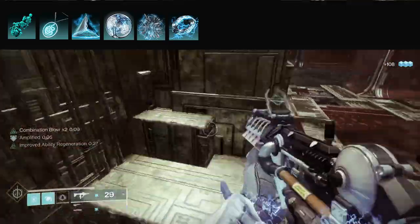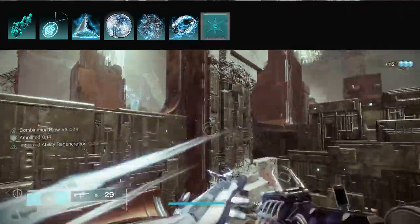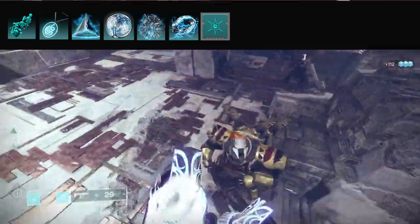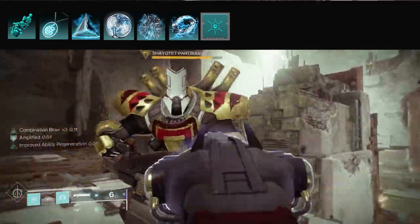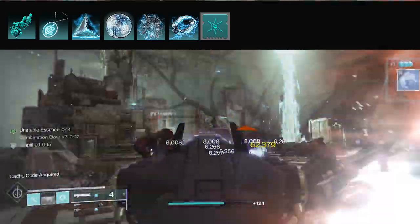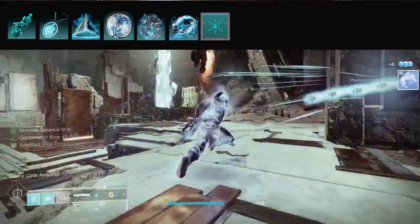On my armor I'm going to start with two times Hands-On. Hands-On gives super energy on melee kills, and you're going to be doing a lot of melee kills in this build, so you'll get your super frequently. The Arc supers — especially the new one I'll talk about in a second — are really good, and getting them quicker helps control everything.